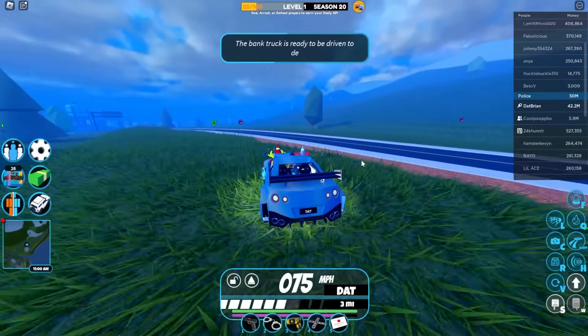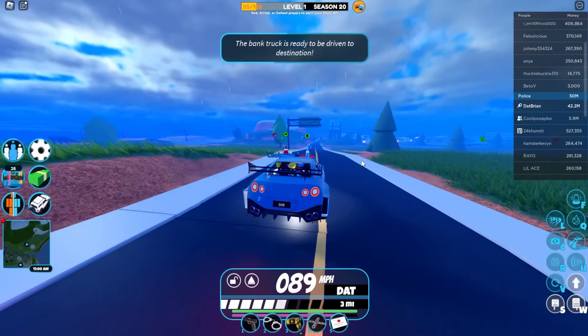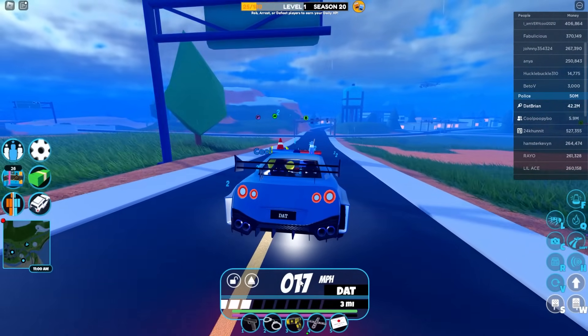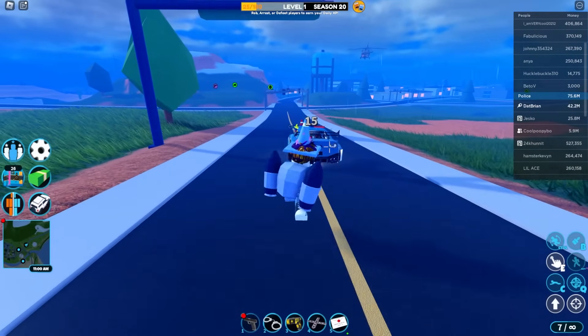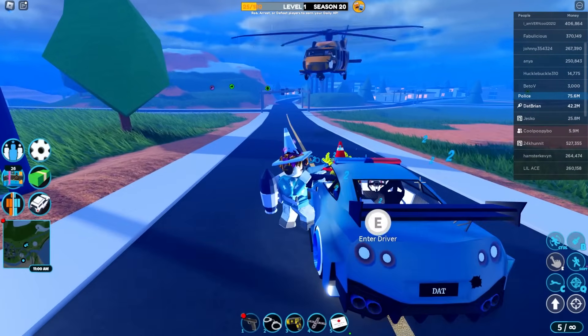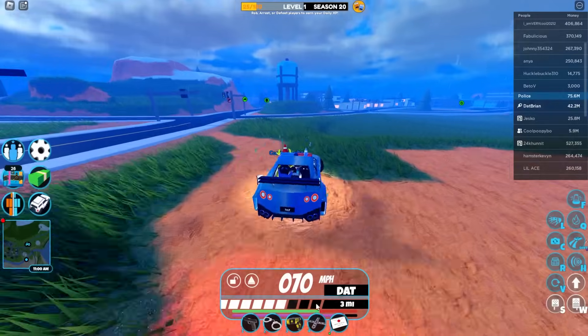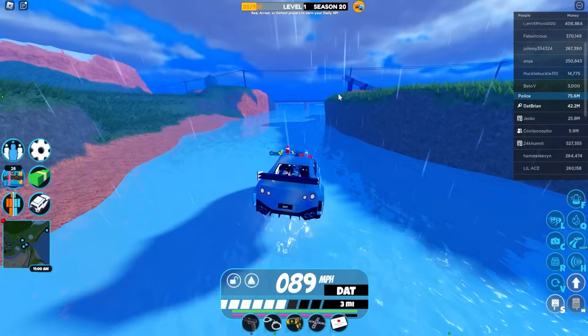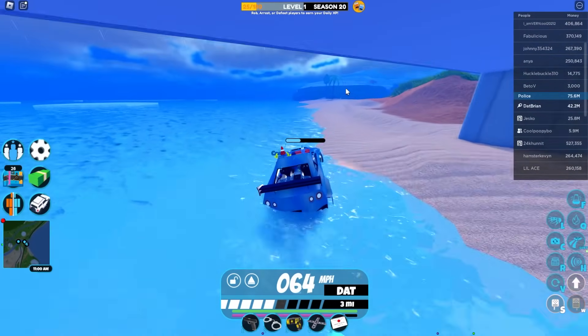So that leads me to the second feature of this update: there is a vehicle health bar now. You can see right above the rocket fuel bar there is a green bar, which is the vehicle health. I believe I can damage my car a little bit, and if I go back in you can see my car has been damaged nearly halfway — but it does regenerate.